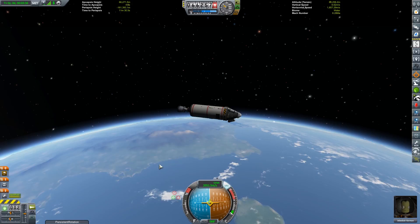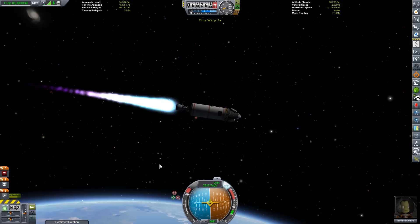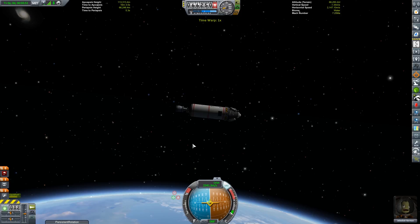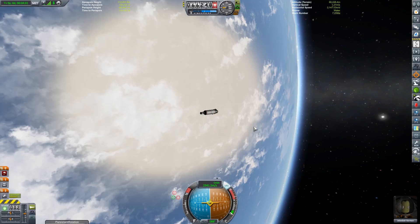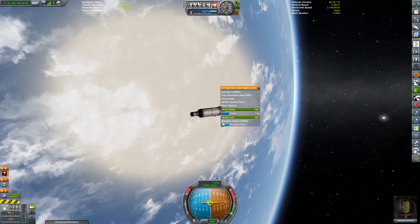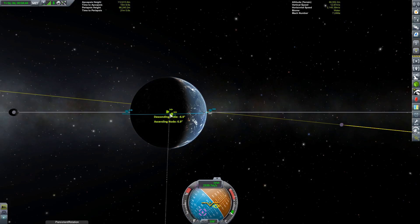I'm hoping at this point that I'll have enough fuel to perform the Minmus landing even after the longer burns and heavier fuel usage getting there. However if that's not possible I should still have enough to do both a high and low encounter, picking up all the Minmus science and returning. The reason I'm doing this mission is that to build bigger ships I need to upgrade the vehicle assembly building, which costs about 360,000 credits, and the Minmus mission should get me there.